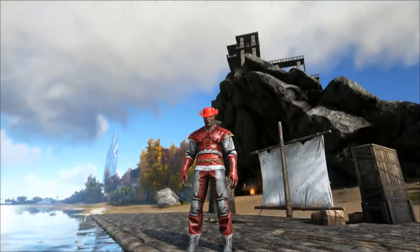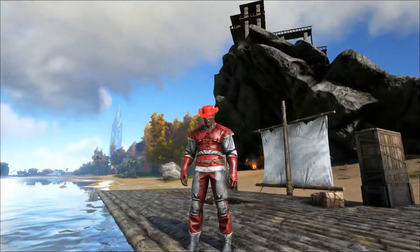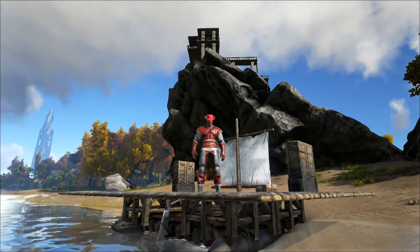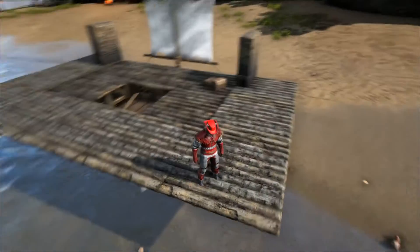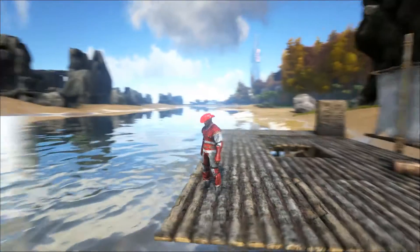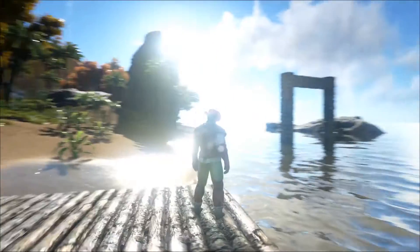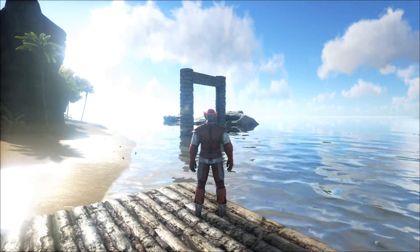Hello everyone, it's Boom Bang Crash here — you can call me Crash for short. As you can see, we're standing on our raft which we built last episode. I've done a few upgrades while you guys were away: I put on some wood foundations, some ceilings, and added a couple of little chests to store things we're going to need. I've placed a stone behemoth gate and this is what we're doing this episode.